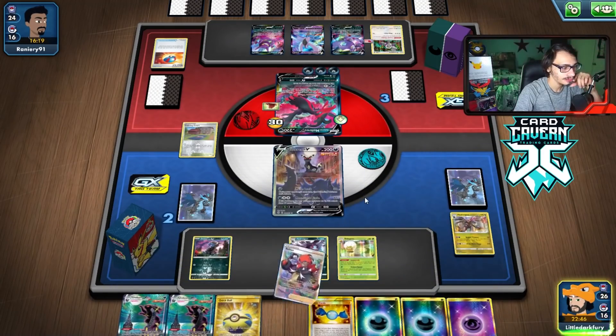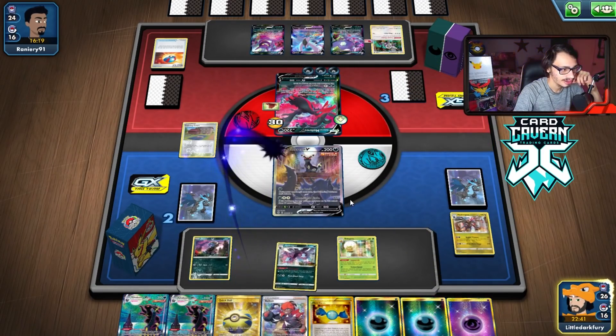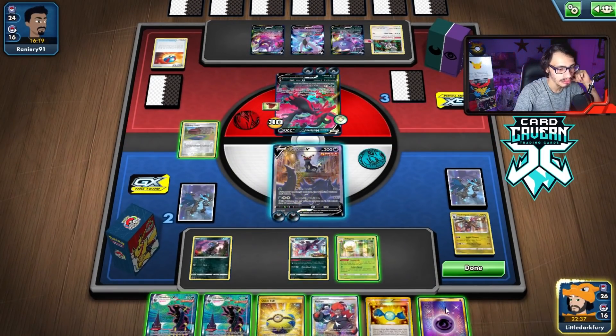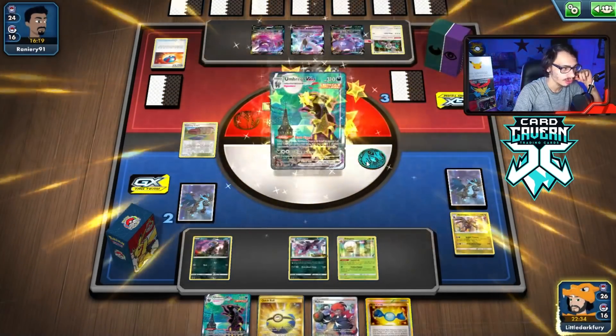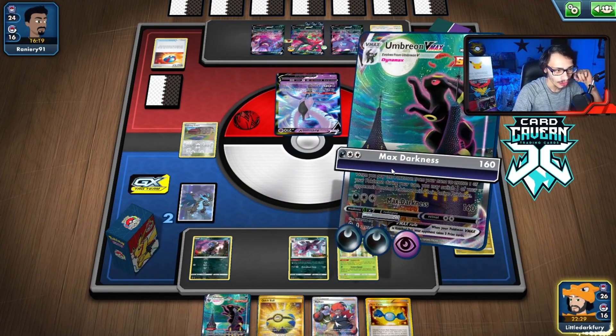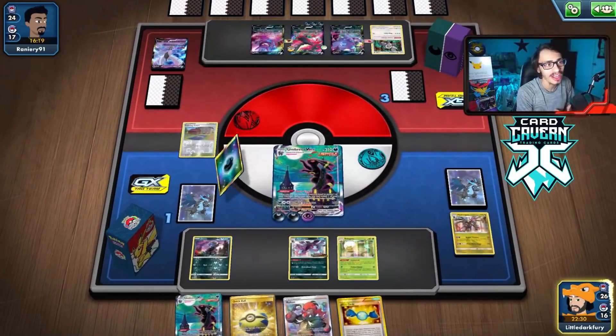We just promote Umbreon. I mean I could still use Hydreigon, but I wouldn't have killed the Moltres anyways. So I'll just go after Articuno and take our last two prizes here with Umbreon VMAX and Dark Signal — and that'll be game. That'll be it for the video on the Umbreon deck. I'm actually going to be streaming my Fusion Strike Booster Box and ETB opening that Pokemon sent me, so shout out to Pokemon. I'll be streaming that very soon.